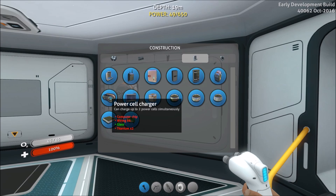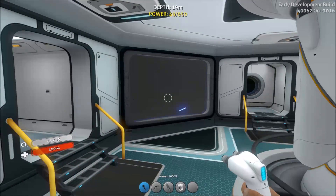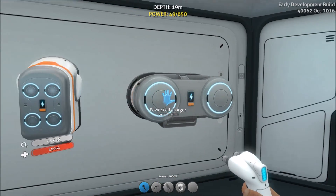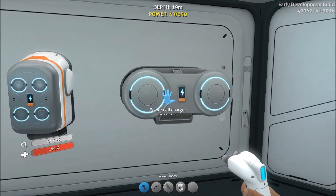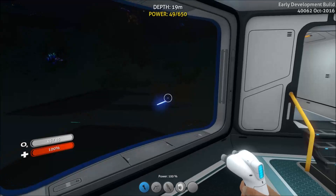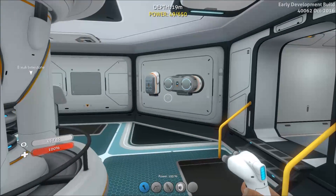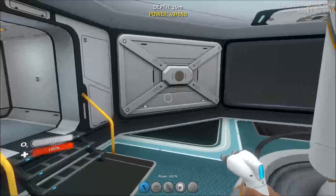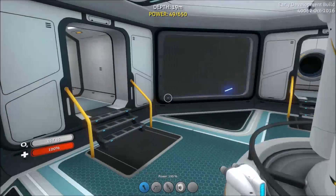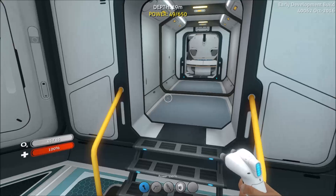There is another type of charger — the power cell charger — for bigger machines such as the prawn suit, cyclops, and seamoth. These are incredibly slow to charge up your power cells, so you may want to have a few of them. Having both chargers running with a single power generator like the solar panel is probably a bad idea, because at night you will use up all your power, base power will go down, and oxygen generation will disappear. Make sure you've got a backup power supply such as a bioreactor that you can quickly feed biomatter to generate more power at night.